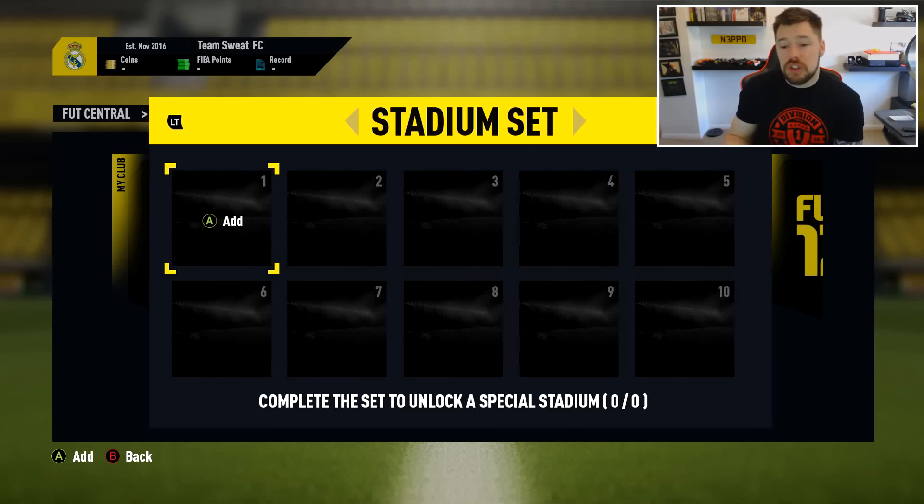For example, a stadium set — you put in 10 stadiums that the game asks for that week, and you get a special untradeable stadium to play in, like an EA Sports pitch that isn't normally available. Trading in 10 bronze players gives you an untradeable inform rare bronze player — things like that would be amazing. I know they say they can't do it because of licensing, but they've shown time and again that even where certain licenses exist, they still go ahead and do things. PES had the licensing for the European Championships, yet EA still released Man of the Match cards for every single game. So if PES had that license and EA was still doing it, what gives? There's clearly room for sets in FIFA.